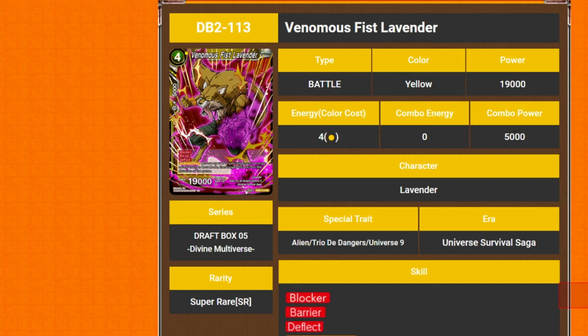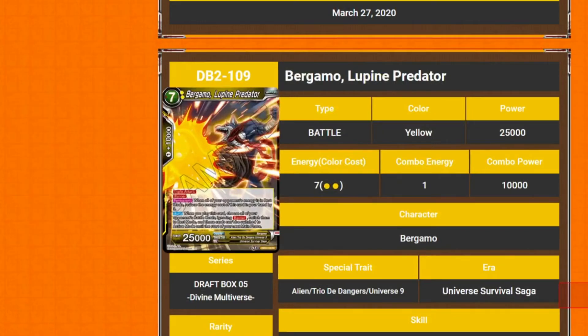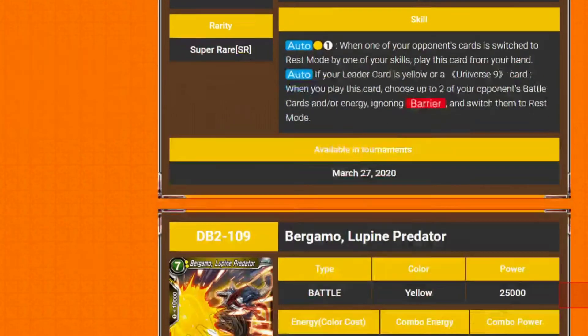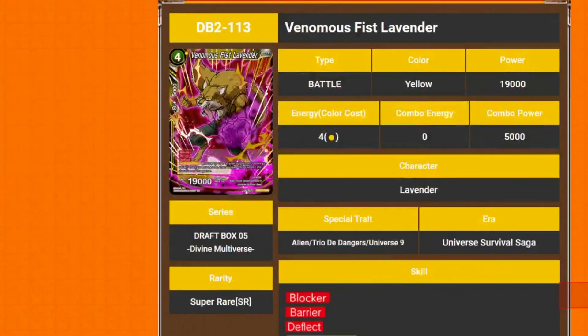Blocker, barrier, deflect. Activate main: choose up to 2 of your opponent's energy and switch them to rest mode, then negate your skill for the duration of the game. Fair enough — you just want to basically get this guy and Bergamo on the board, so you use that to put them in rest, pay two, bring this out, then bring that out. So once per game is fine.